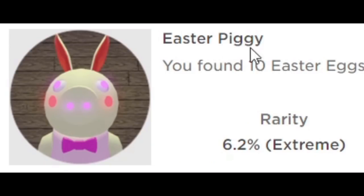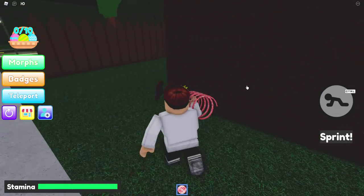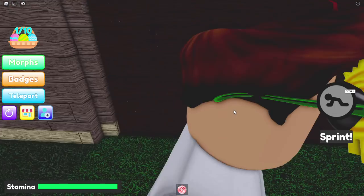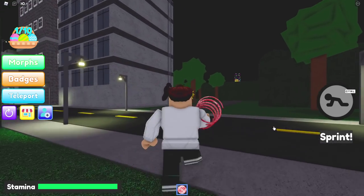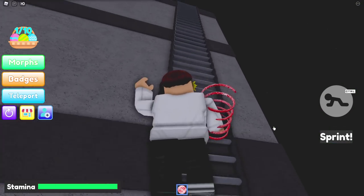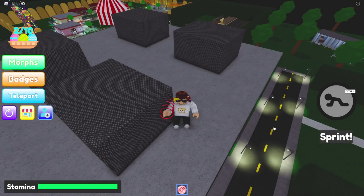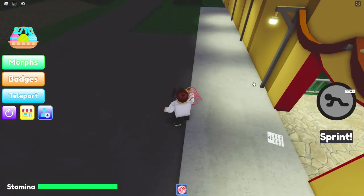Last and certainly not least is Easter Piggy. Teleport back to the house for the first Easter egg. Go ahead and go outside, go around here, and boom — there we go, we got one. Head on over here, climb this beautiful building, and you should see another one on top. Up, up, up we go, there we go — number two. Now we're going to go back to the carnival because we saw that one just a second ago.